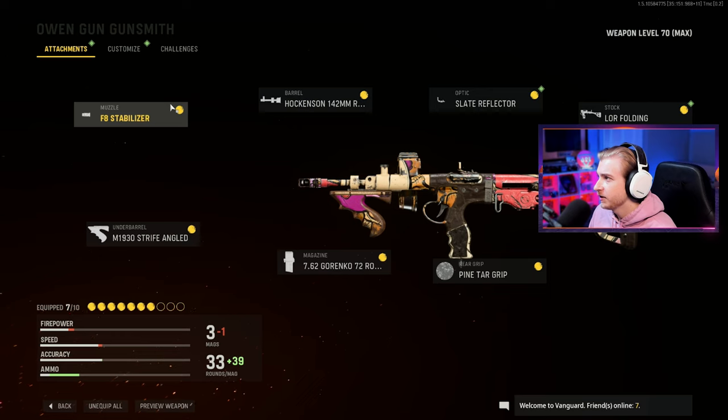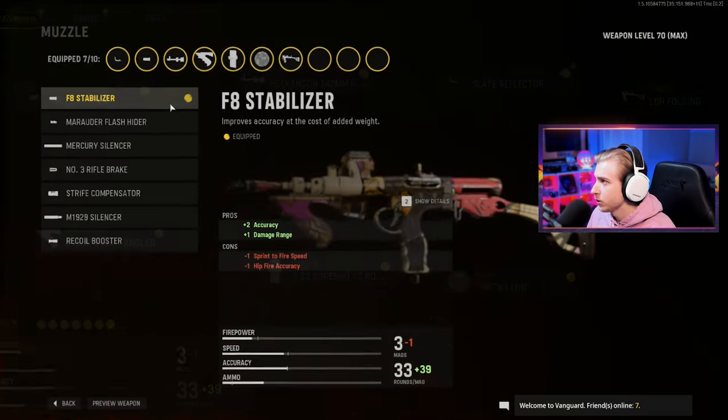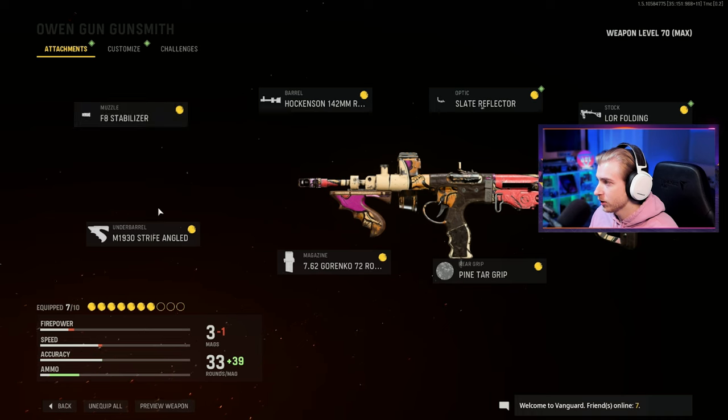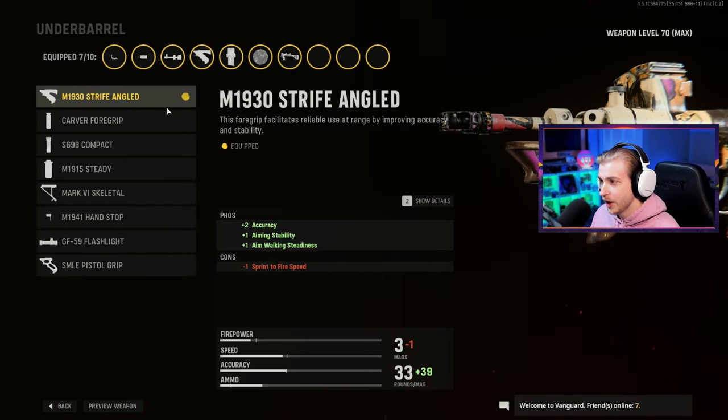Here's the F8 Stabilizer — I just keep the normal Stabilizer. Sprint to fire, hip fire, not that bad, but it helps my damage range and accuracy. There's probably a better muzzle I can put on it, but this is what I'm most comfortable with.